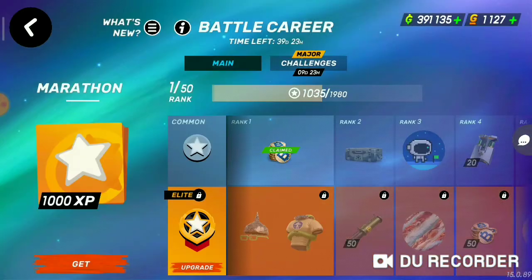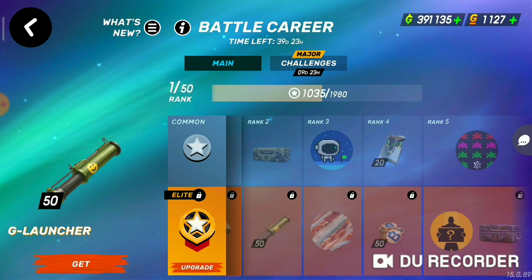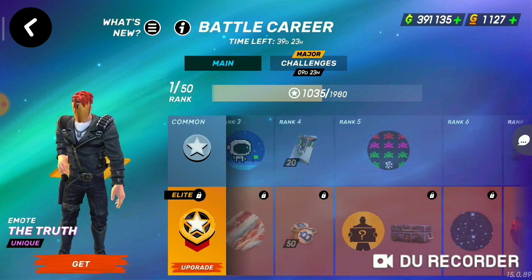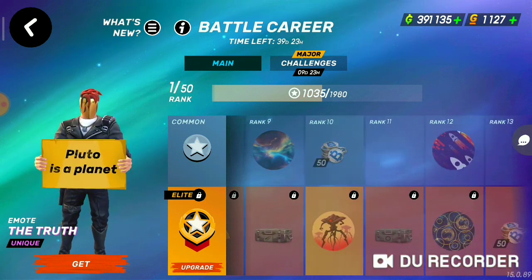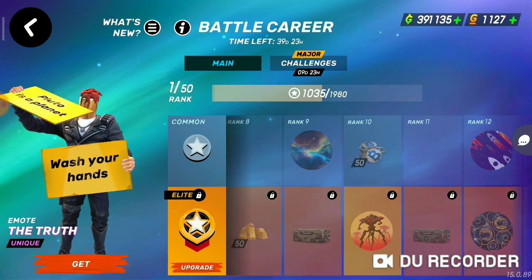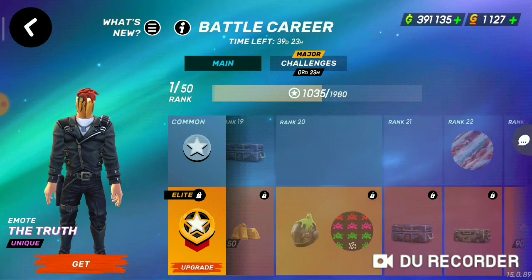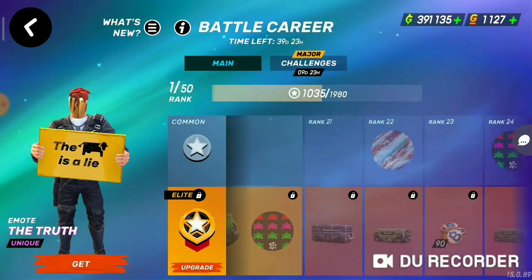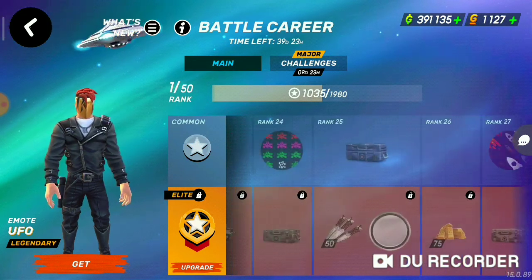Now I'm going to the battle carrier. In this battle carrier, if you buy the elite contract with 400 gold or money, you can get costumes, launchers, emotes, and other stuff. The new emotes are really cool, but not as cool as the previous seasons' emotes.